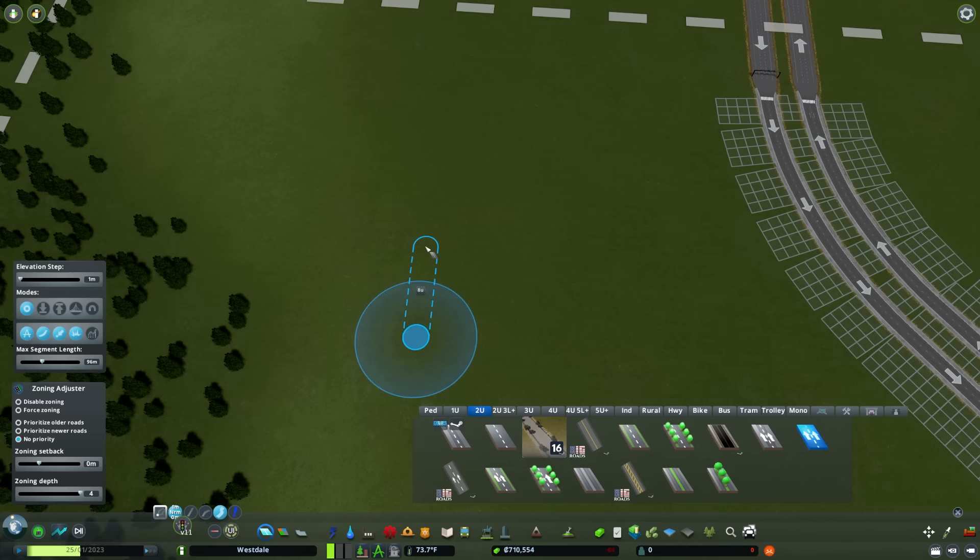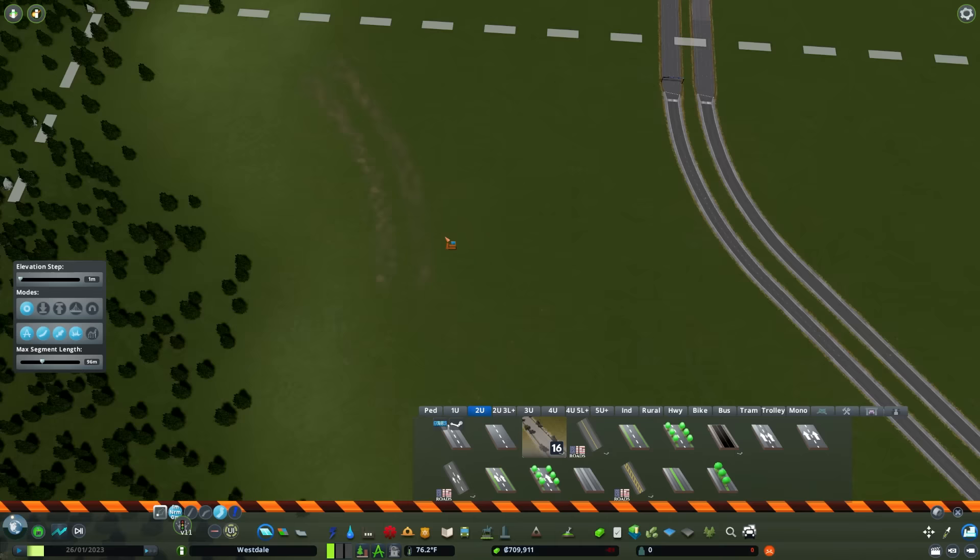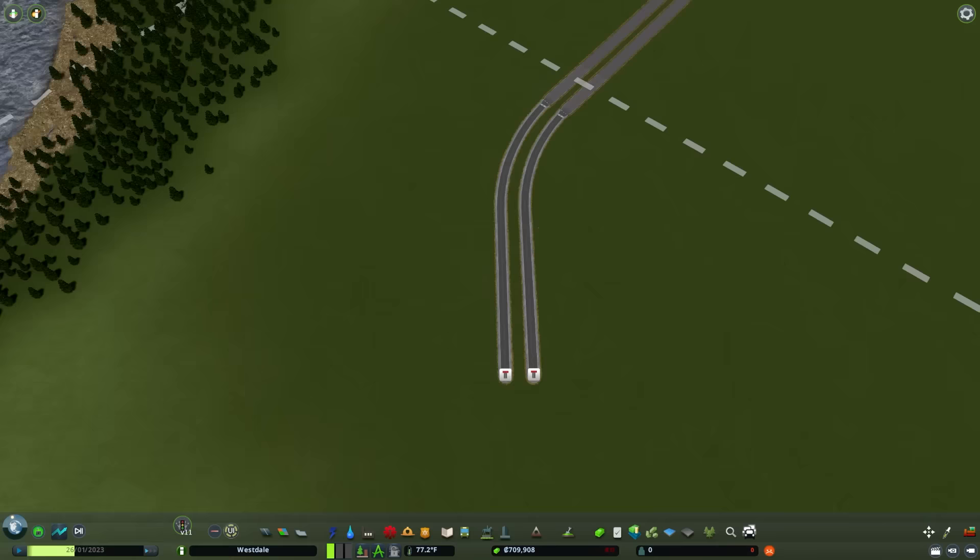The way I got that curve to work was by using the freeform road tool. If you use the freeform road tool and rely heavily on your guides, you can always get the spacing perfect. So if you're ever trying to have two parallel roads, that's a great approach - use the freeform road tool and use your snapping options.